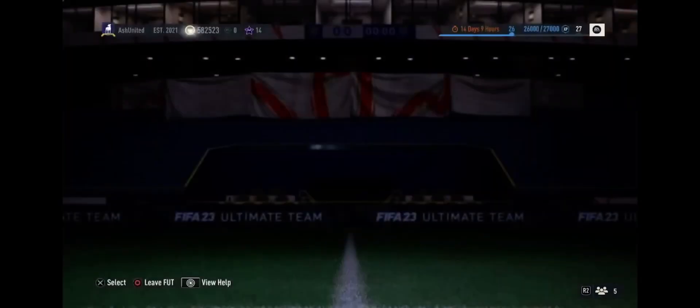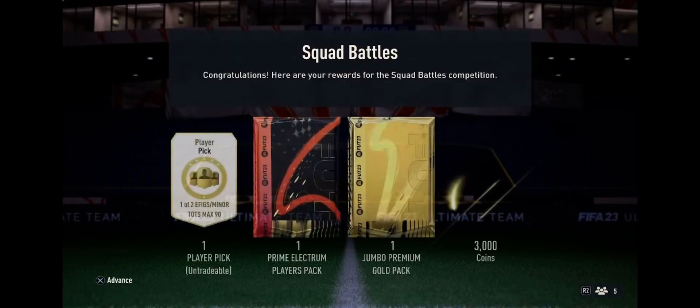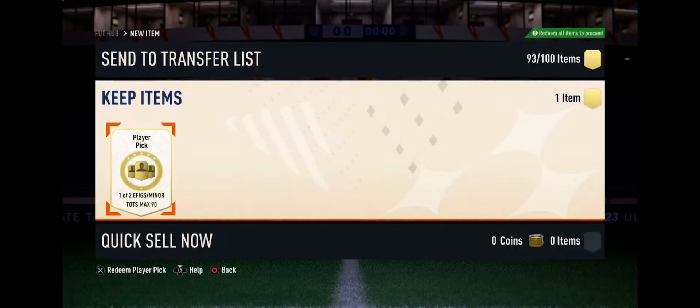We do have squad battle rewards to open right now. I actually did get fairly high in the rewards this week, so we have a few things to get: 3,000 coins, a jumbo premium gold pack, a prime electrum players pack, and a player pick. It's a max of 99 so it's not going to be anything spectacular, but we'll show it. We've got the player pick, one of two.